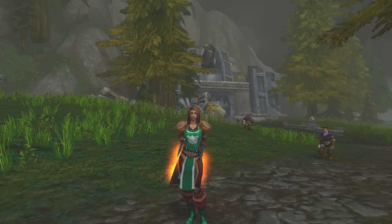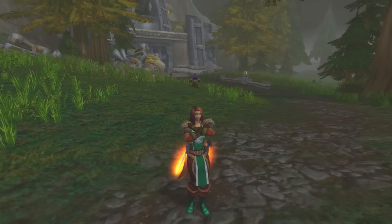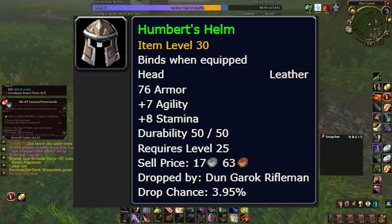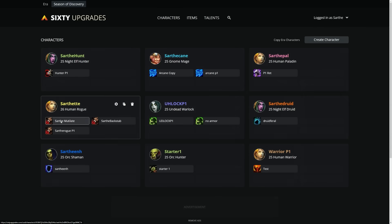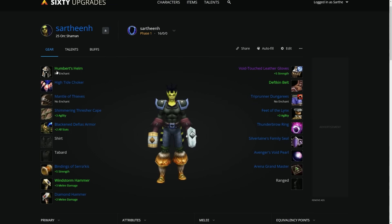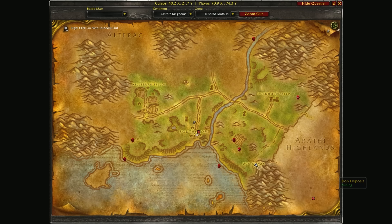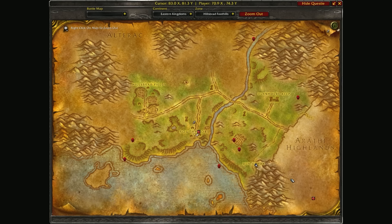This one is exclusively for Horde. Head over to the southeastern region of Hillsbrad Foothills. Right here you're going to find a keep with mobs called Dun Garok Riflemen. Kill a ton of these until they drop Humbert's Helm — a BOE helm with 7 agility and 8 stamina that is the pre-BIS and best helm in the entire game outside of the new raid for every single melee DPS and hunter. Go sell them on the neutral auction house so that all Alliance players will buy them, since they literally cannot defeat these mobs themselves. Farm these non-stop in the early weeks and you will be able to sell them for a ton of gold.